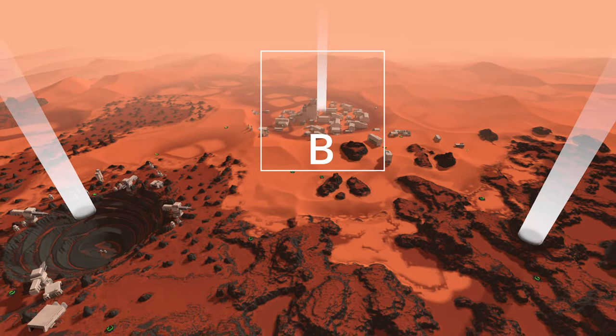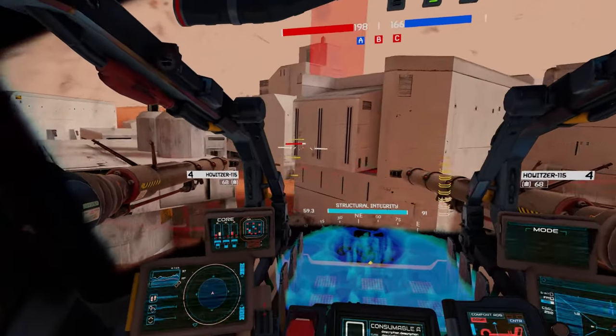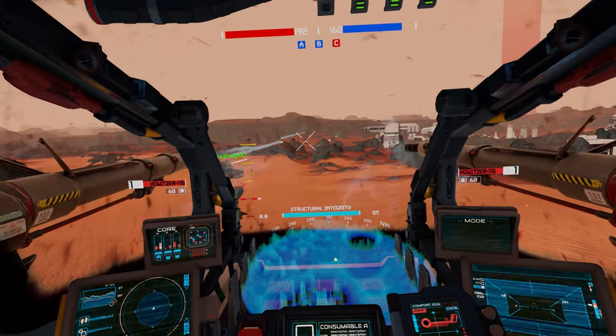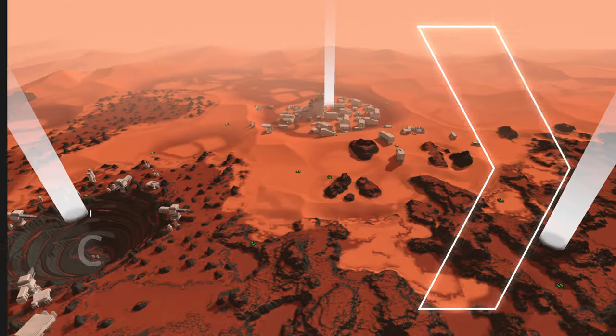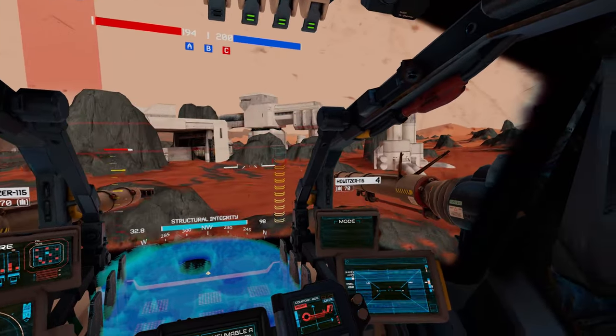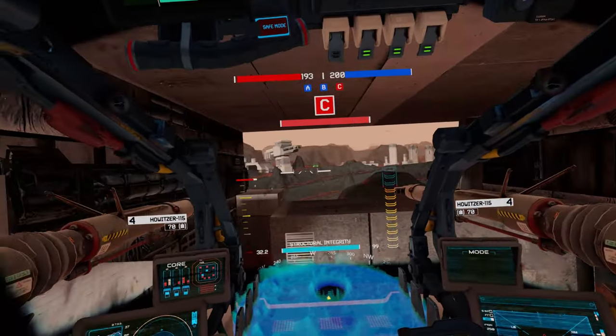Point B, the dunes, features a massive expanse of sand dunes that stretch north for miles. This landscape forces players into long range combat over sweeping cover in an attempt to own the central compound. Point C, the rock field, opens up to allow players to dodge and skirmish around mounds and small rubble piles in a fight to control the core mining facility.